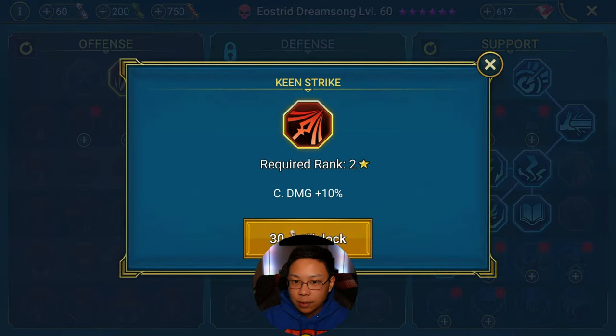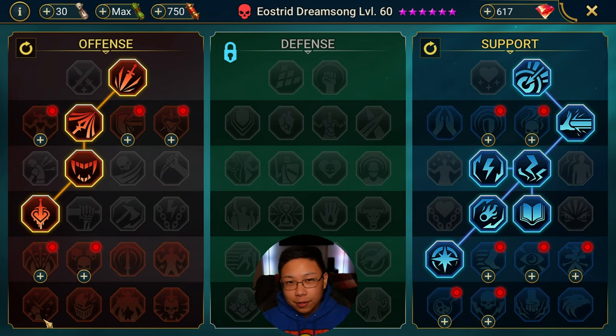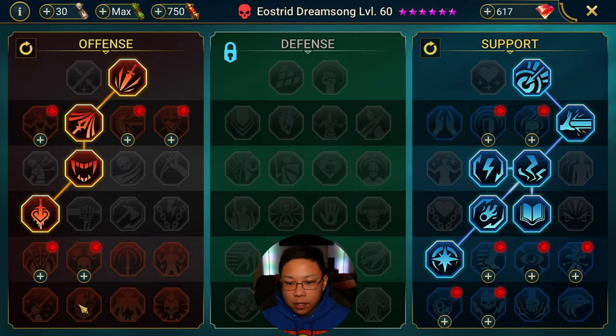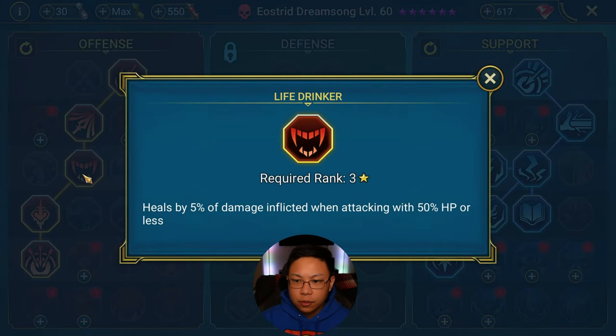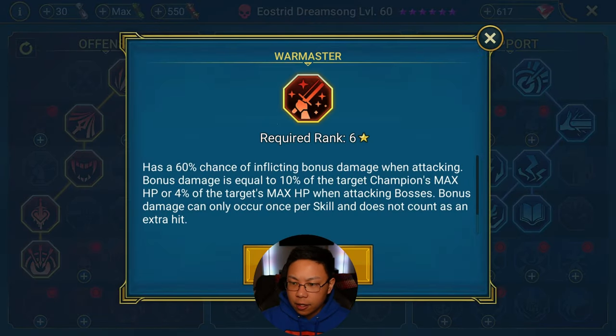On the Offense side: Crit Rate, Crit Damage, and Life Drinker. Her A1 is a single hitter so we're taking War Master — if it were a triple hitter or above, we'd take Giant Slayer, and if she were a nuker we'd take Helm Smasher or Flawless Execution. We're also taking Methodical so she gets increased damage whenever she uses her A1. Life Drinker gives a little healing whenever her HP drops to 50% or below.